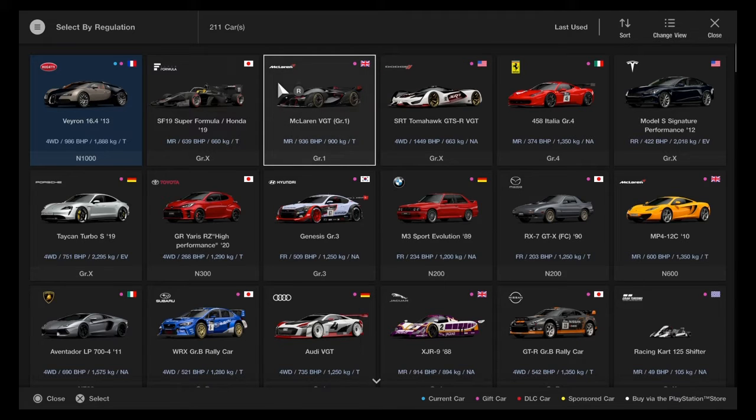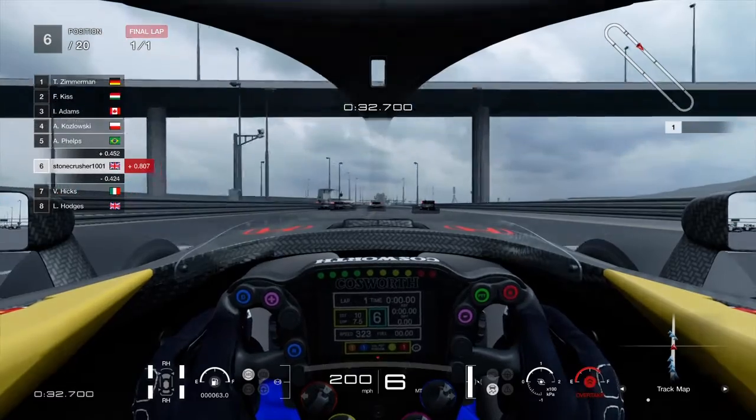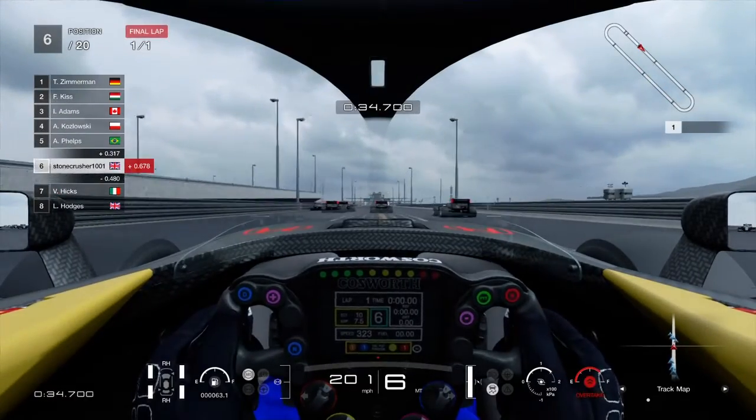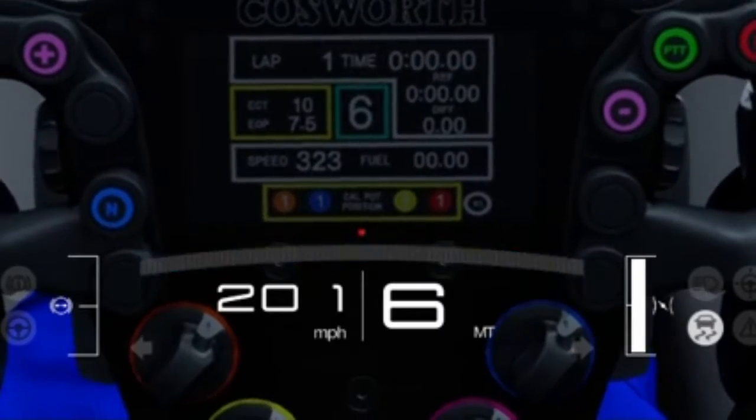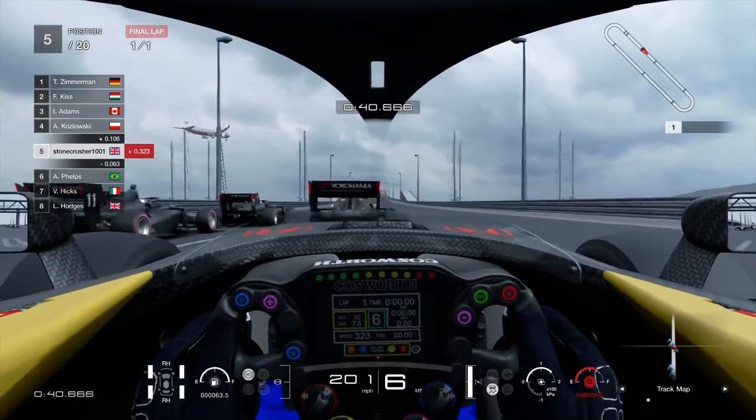Firstly we are going to be racing the F1 car. As you can see, the F1 car has a top speed of 200 miles an hour.